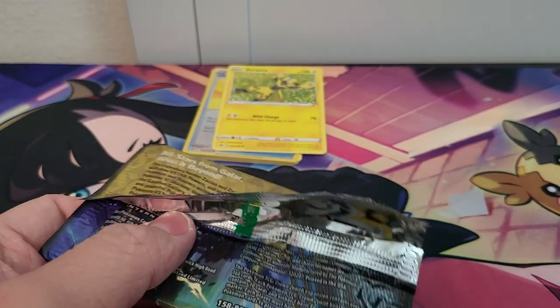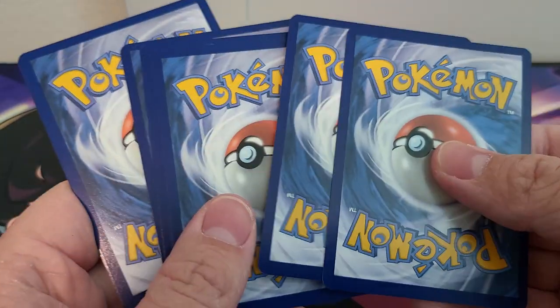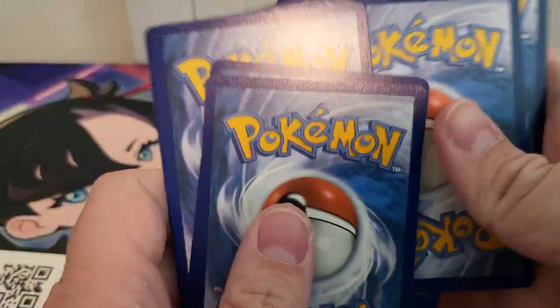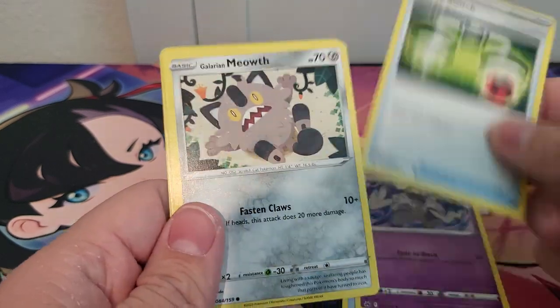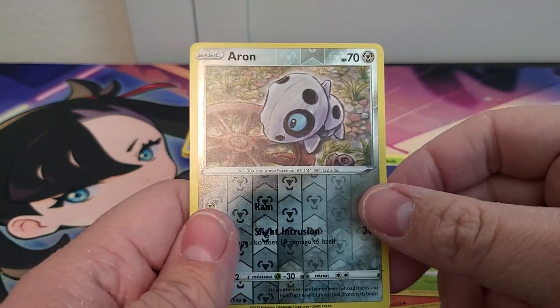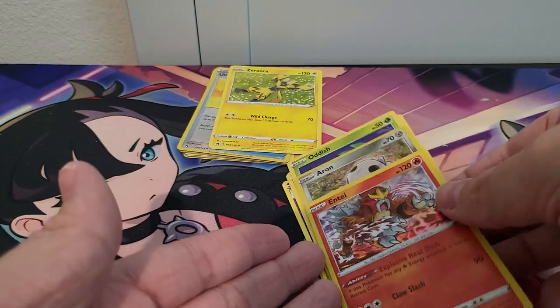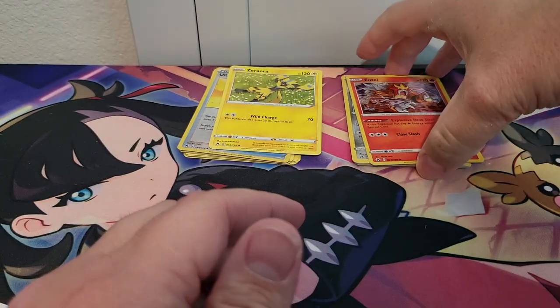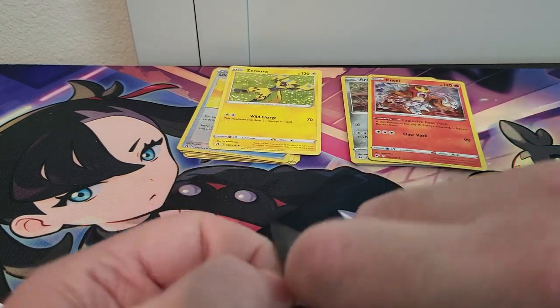Alright, next pack. Let's see what we can get here. Code card — one, two, three, four. Lightning Energy, Rare Candy, Dusclops, Energy Switch, Glaring Meow, Whalmer, Shinx, Larvistar, Oddish, Aeron. And ooh — Entei! Nice art. Not going to complain about it. I may have pulled that card before, I'll have to check. But if I haven't, nice to add to the collection.